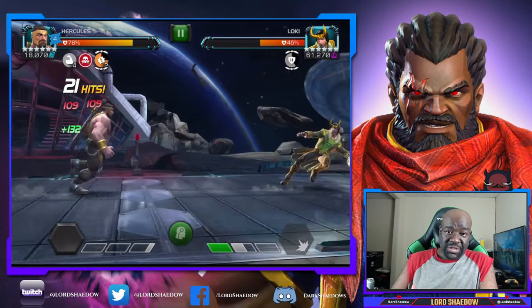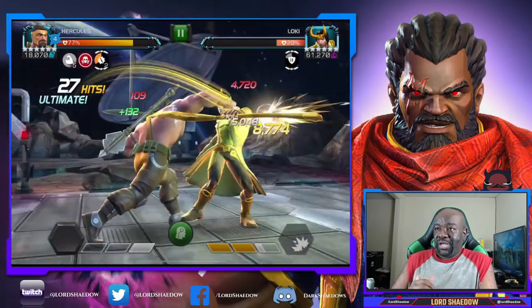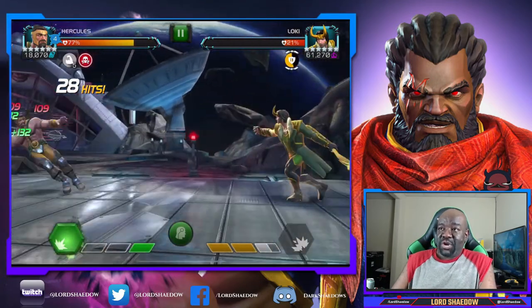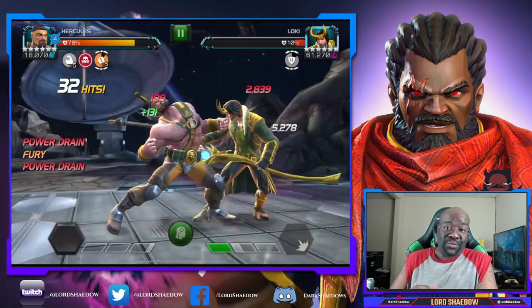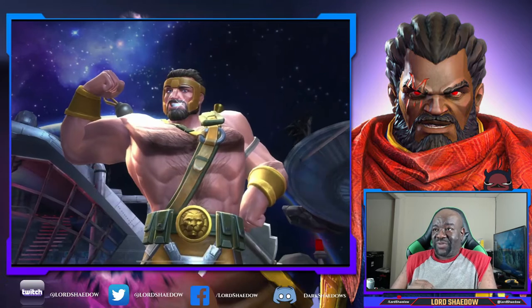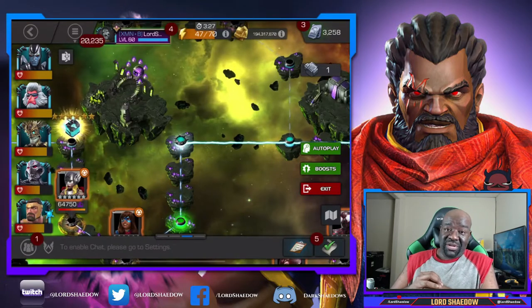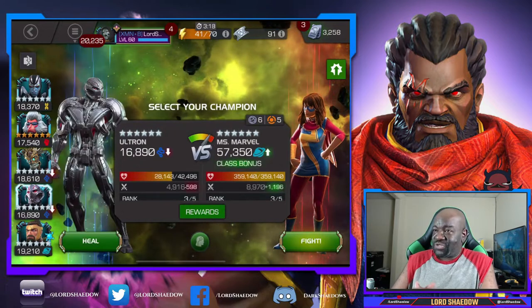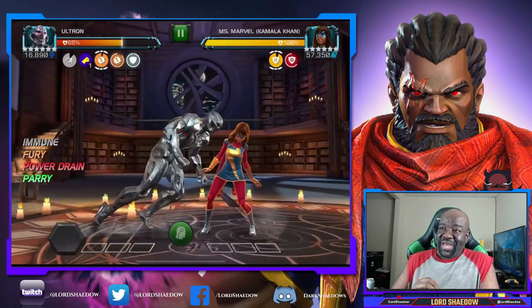My Hercules, even though he's awakened, doesn't have a high sig level and that's going to make a difference - I'll talk more about that later. Just look at that damage. I was worried about his Special 2 trapping me in the corner; I don't know how to evade that Special 2 and I would have gotten wrecked, but it didn't happen and down he goes. Hercules is in my opinion the best champion of 2021 - arguably Kitty Pryde, but it's close.